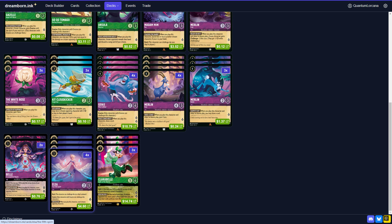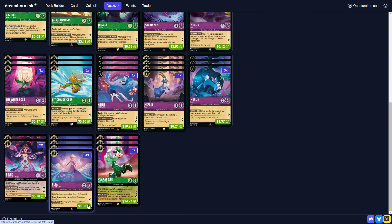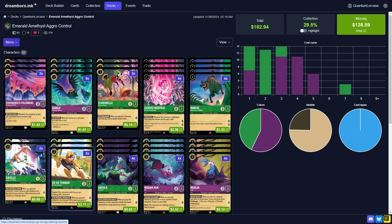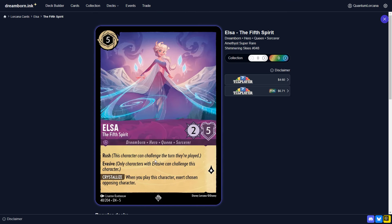For Elsa, there was some consideration of cutting this from the deck, but I really do think you need to keep her. In certain scenarios you need to force exertions and control board states. The nice thing about Amethyst is you have natural aggro aspects, but you also have a nice curve-out into control cards. You can go aggro in the beginning and then curve out to manage the board state. Elsa fits that strategy, which is why the card is still worth a decent amount despite being a starter deck card. And this works with Crab — you drop this, exert something, then next turn drop Crab and you have a 5-5 evasive that can take out basically anything.